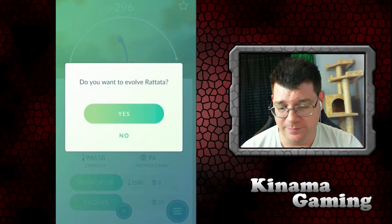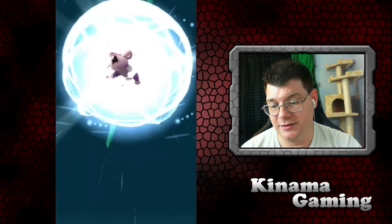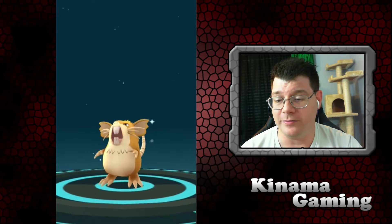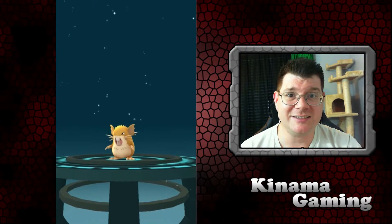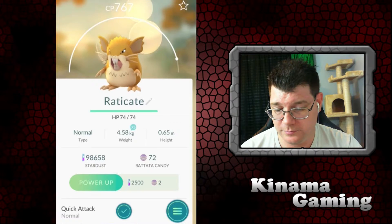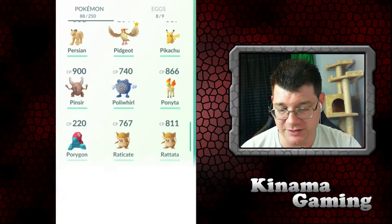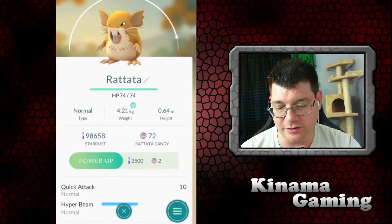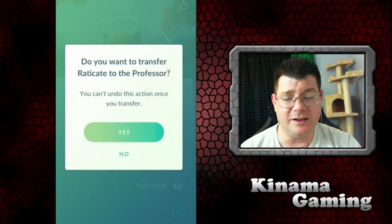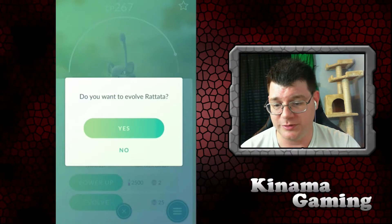We'll go through these real quick — this is actually probably finishing up most of what I have left to evolve. These Raticates I try to skip — they only take 25 candy. This one has Hyper Beam — I think that one is actually pretty good. My higher one is still under a thousand. I usually don't use anything under a thousand if I go fight a gym. Let's go ahead and evolve these — we can actually do a couple more which is good, take all that XP.